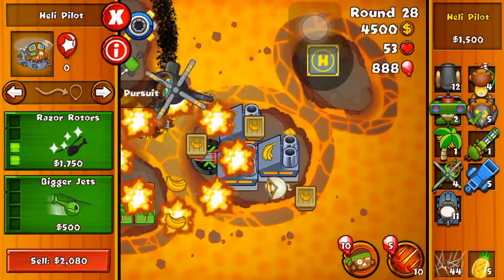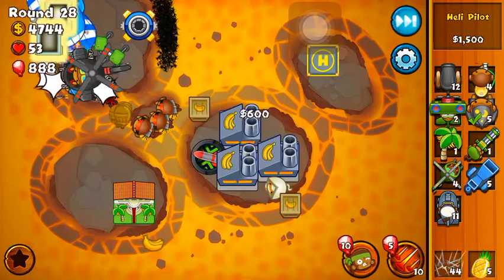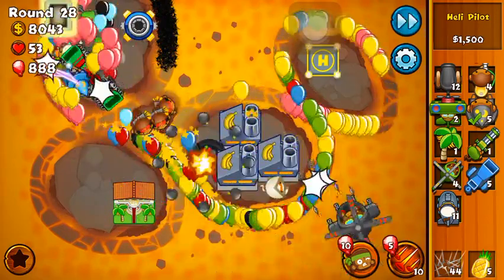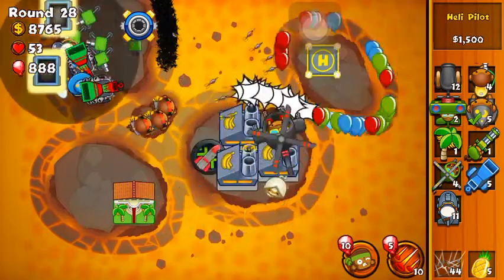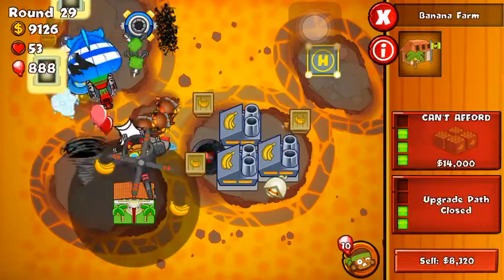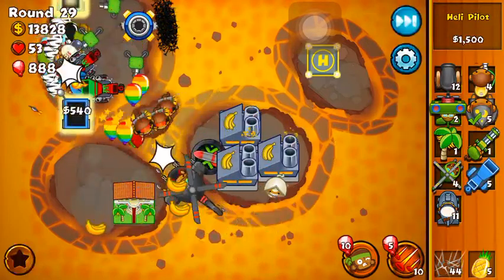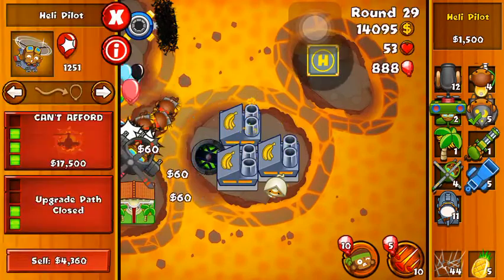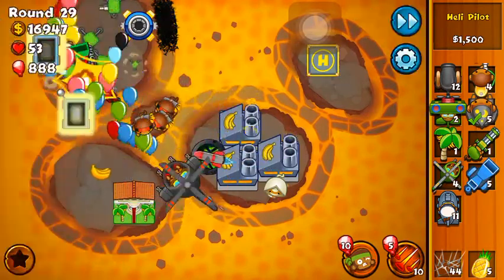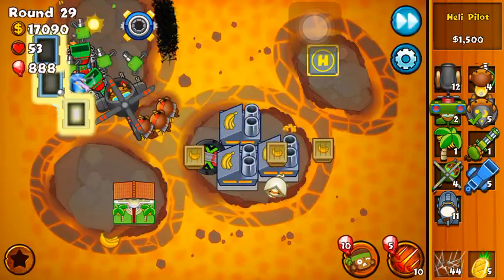There we go — have it on pursuit. Now we just need to upgrade to the Apache Dart ship, the two fourth-tier heli pilots, and then I'll be in the clear. Round 29 — not bad. It's almost 10 p.m., and by the time you're seeing this video it's probably Sunday.